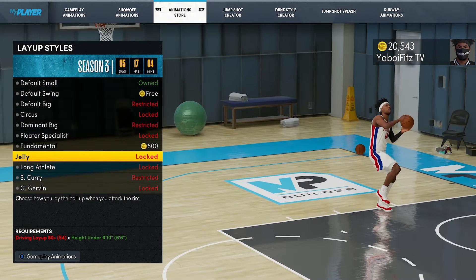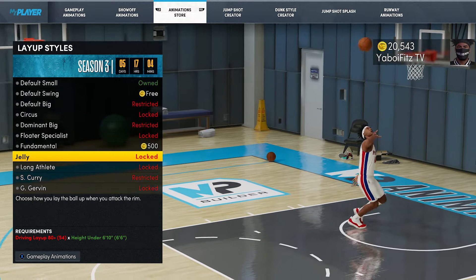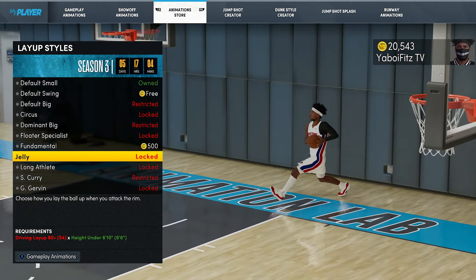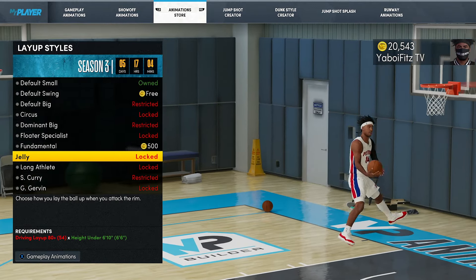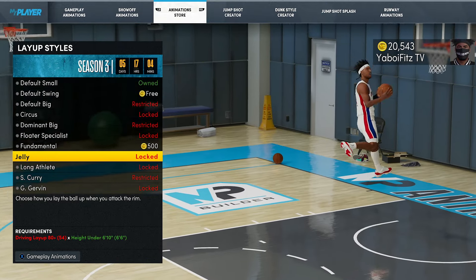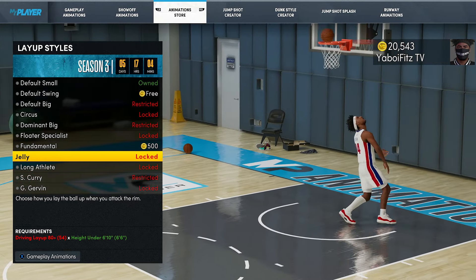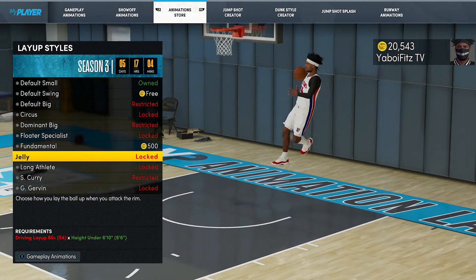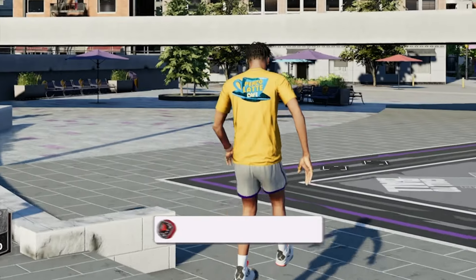Last but not least, the best layup package in my opinion — what is arguably the best on both current gen and 100% the best on next gen. The arguable ones are Circus, Kyrie Irving, maybe Russell Westbrook, but when it comes to having Slithery Finisher, it's really only Circus and Kyrie. And then there's Jelly. The Jelly layup package is next-gen only and is pretty much the combination of Circus and Kyrie Irving but on an entirely new level. It puts you in animations you've never seen before and gets you open layups most of the time — barely ever gets blocked. You only need to be below 6'10" with an 80-plus driving layup, so it's a really easy threshold to hit.